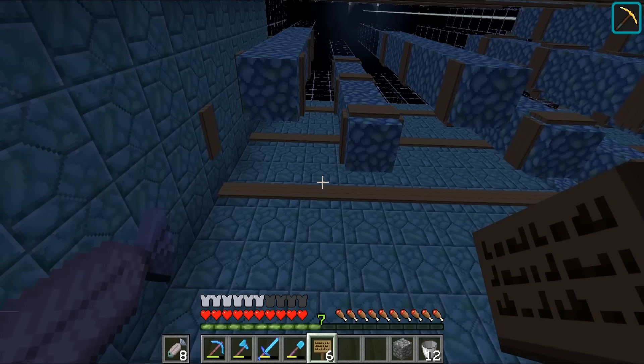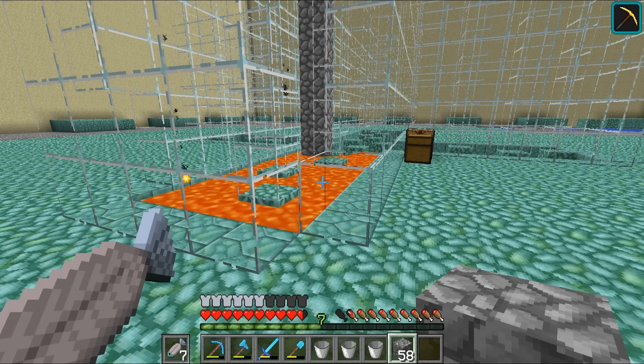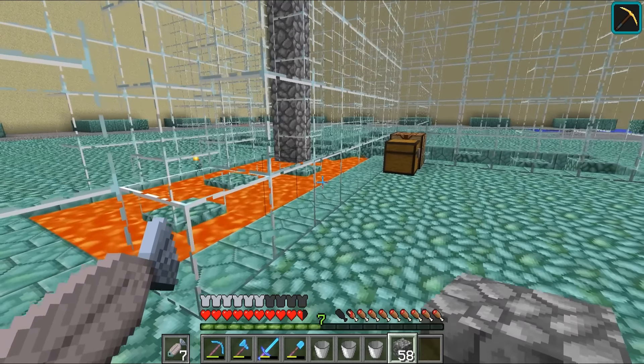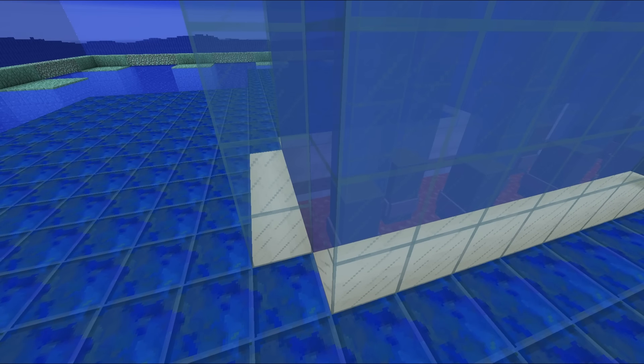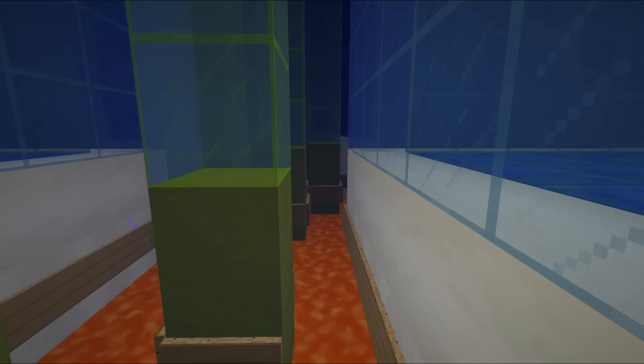Top one is water, then lava, lava, and then water — I'm such an idiot. I swear I have done every single thing wrong possible with this design; I've now placed the lava on completely the wrong layer. I'm going to have to check the design quickly. Thank goodness — I absolutely panicked thinking I had done this completely wrong and got all of the signs in the wrong location again.